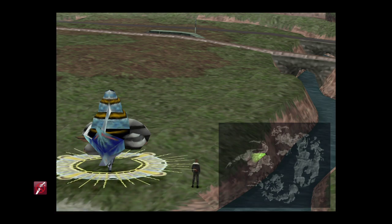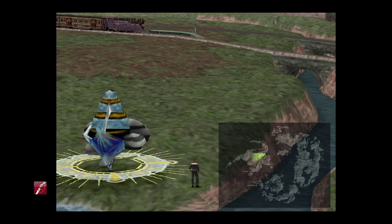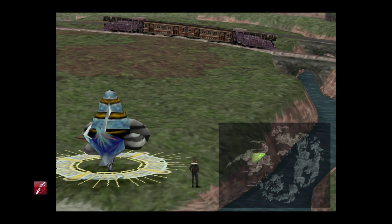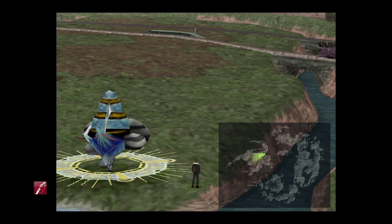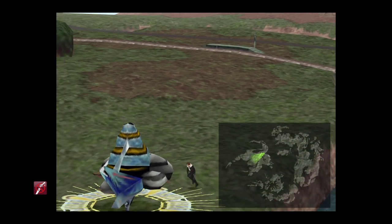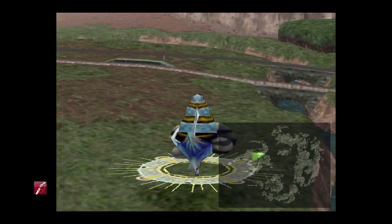When we have all of those items, we're only going to require one more thing, which we'll be able to get a little bit later on. First of all, we're going to be collecting these steel pipes. Six of those are required and there are multiple ways to get them, and I'm going to go through those with you so that you can choose which method you want to use.